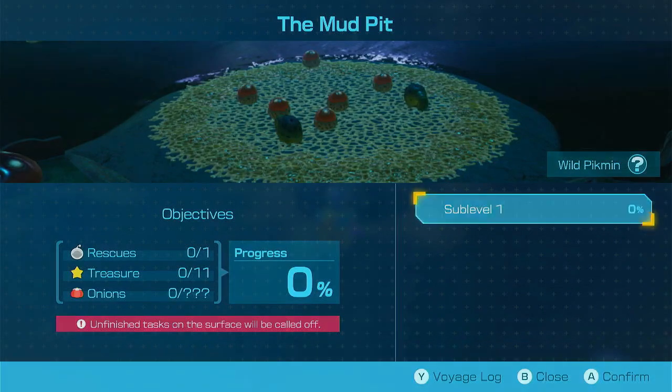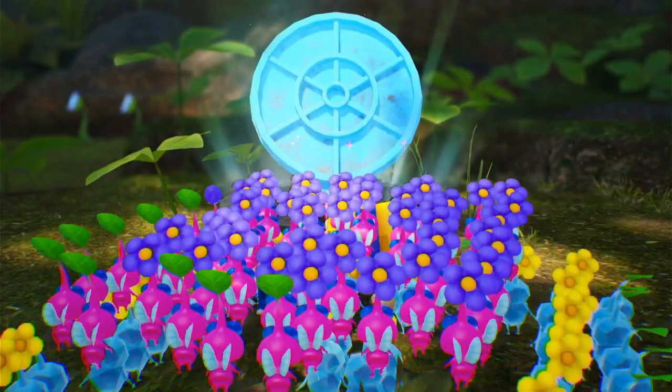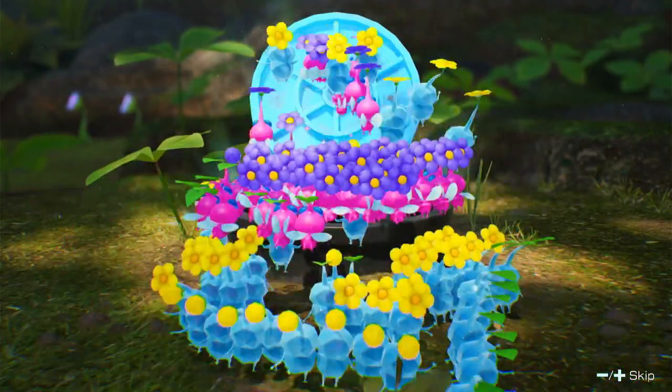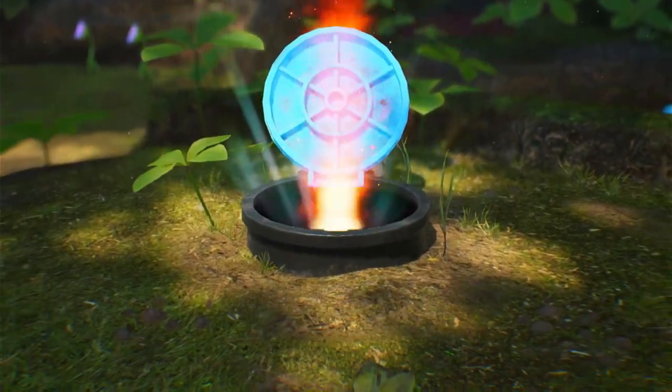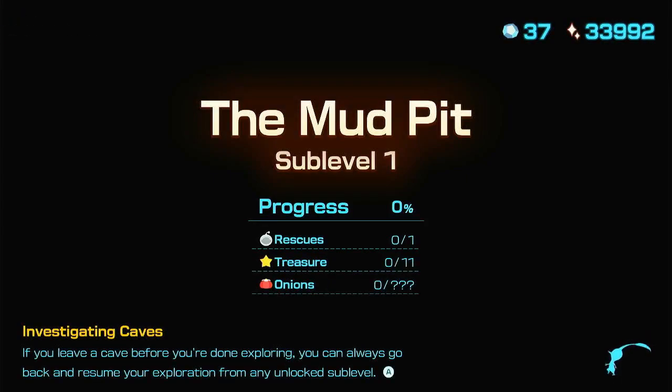Some more pink candy pop buds. Not that we really need it, but we're taking Ice Pikmin and Winged Pikmin. The mud pit — there's an onion in here, one rescue and eleven treasures. It definitely wanted us to do this earlier, but oh well.